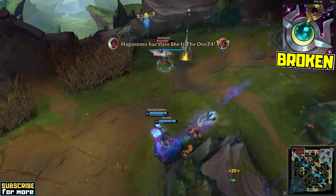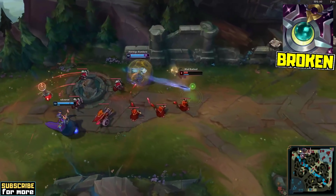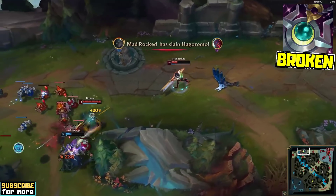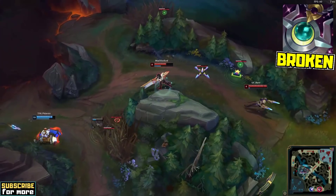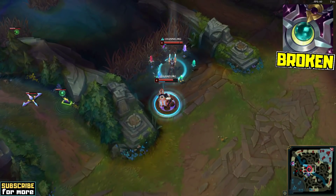Note how Madrokt's team got caught pretty badly in this clip, yet he is getting away just barely due to the combination of health, ability power and ability haste. This ultimately allows him to stay in the fight as long as he wants to, completely turning the situation around, as his enemies chase him way too hard and end up overextended. Enchanter support champions are, generally speaking, extremely strong during the later stages of the game, and Moonstone Senna is not an exception.